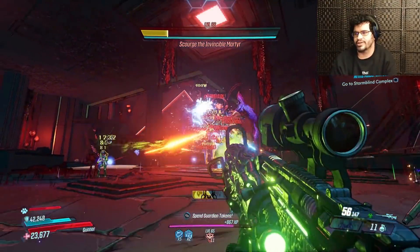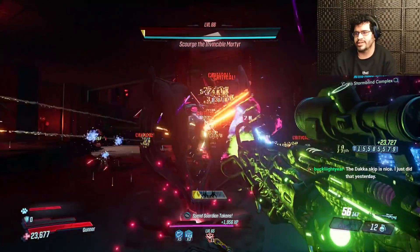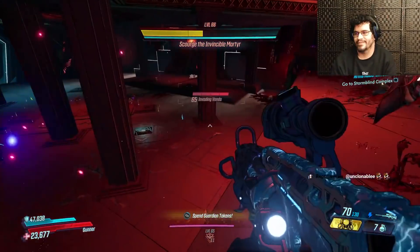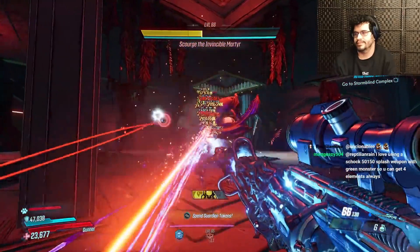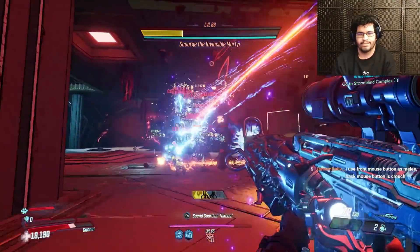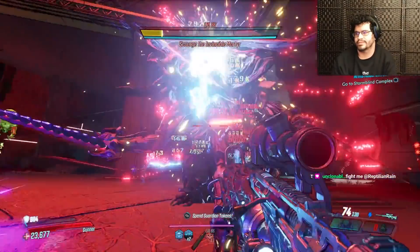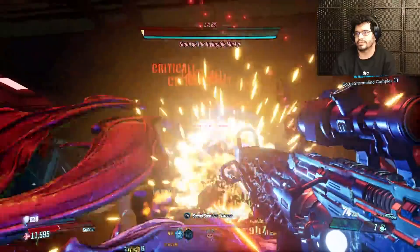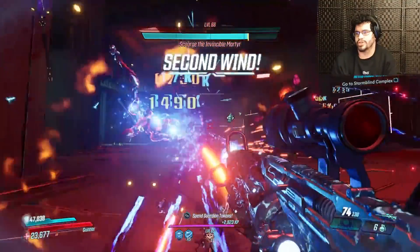Zane and Moe's were the only two characters that could do the Guardian Takedown skip anyway. It's funny they haven't patched the Moe's skip — turns out they love Moe's mains. I use the front mouse button as melee and back mouse button as crouch. I actually need to get a mouse with more binds on it.